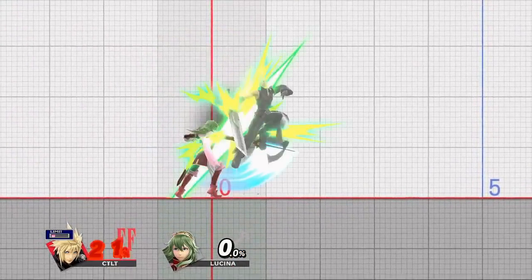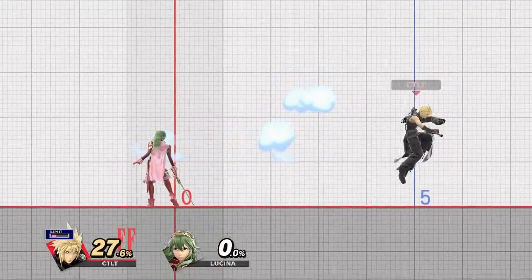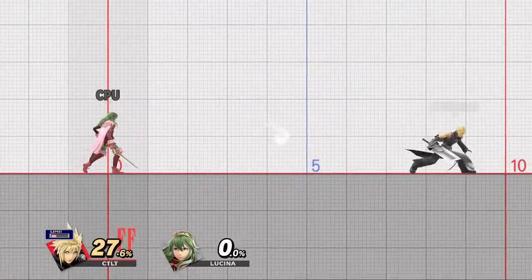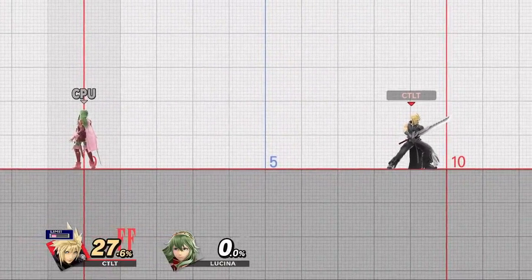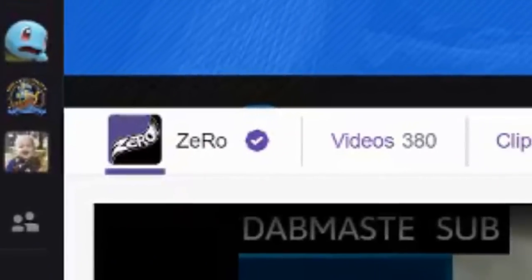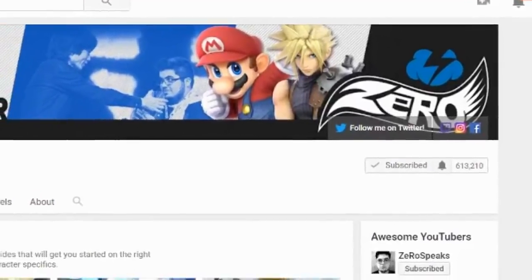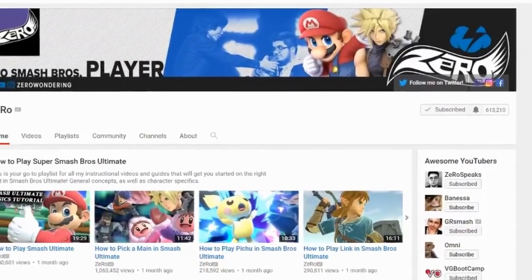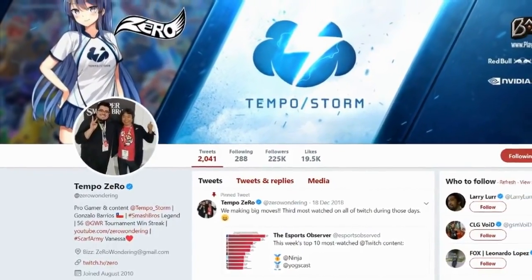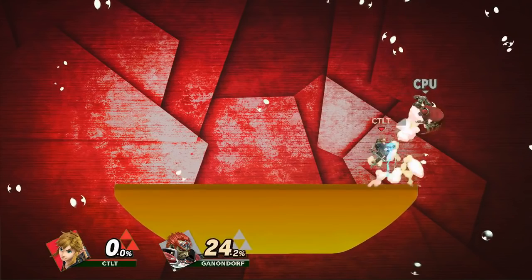The idea behind both of these concepts is that jumping near your opponent without a hitbox active is dangerous, and this unsafe gameplay is practiced by tons of players, even at high level, and many fail to realize it. Implementing zero spacing is sure to improve your game. I have to give huge thanks to Zero himself for giving me permission to use his footage and name this video after him. If you're not already following Zero everywhere and watching his stream, you're missing out. Thanks for watching and please subscribe to Game 5 Smash for more videos like this!